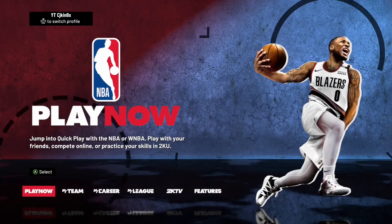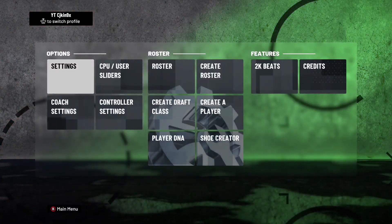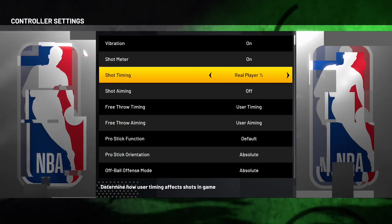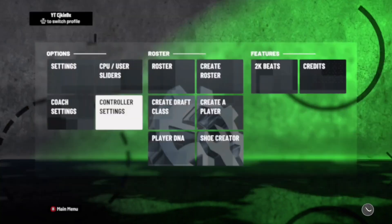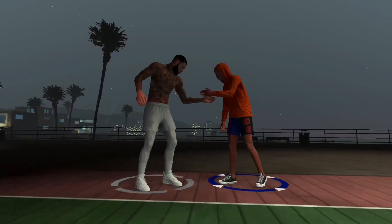Alright man, this script is crazy. There's no other way I can prove it but by showing y'all every single day. What you need to do is go to Features, then go to Controller Settings. Make sure your meter is on, Shot Timing says Roleplay Percent, and Shot Aiming is off. When you do this, it allows you to use LB or L1 to shoot, or X and Square. Remember, if you don't have a script on, you can't use LB or L1 to shoot.